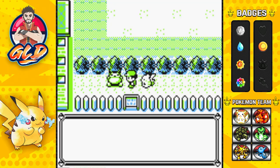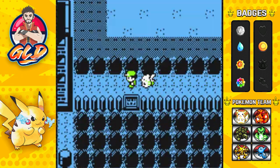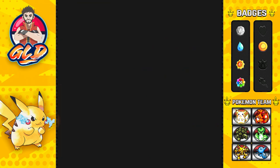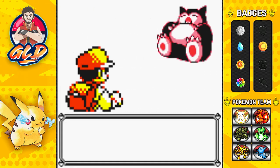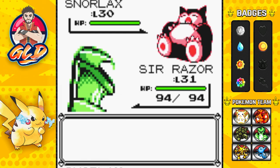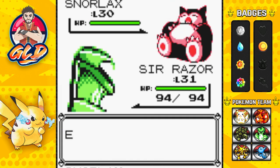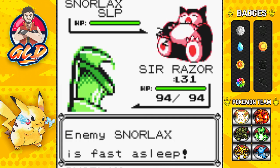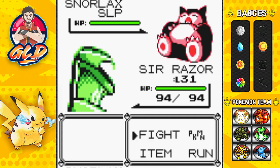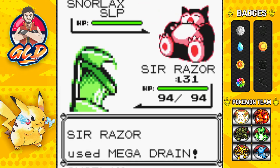I should warn you — both of these Pokémon are at level 30 and they are hard to capture, so make sure to bring a lot of Great Balls. Here it is, this Snorlax is attacking us — a very powerful Pokémon. We're going to put it to sleep, like it needed any more encouragement to sleep, and as you can see it is now asleep.